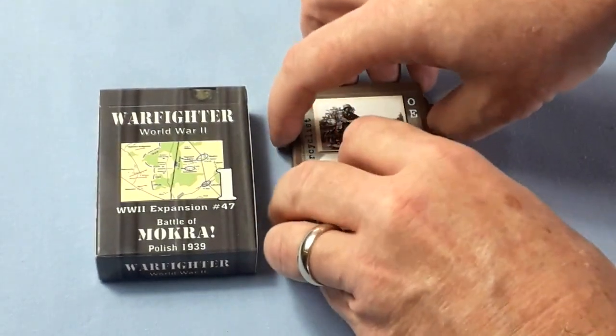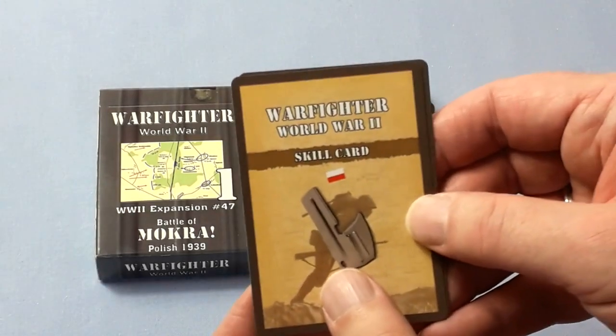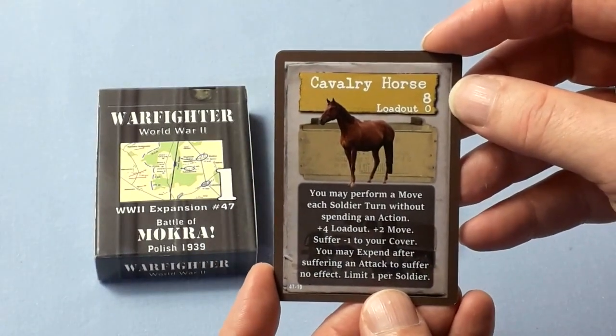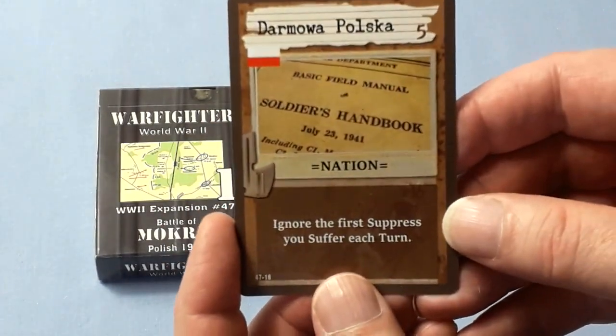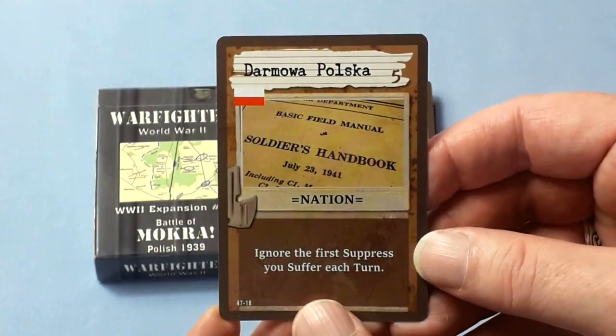Now I assume with these battle packs you just sort them into their piles and use them as is, though I think you can also incorporate them into your whole collection of Warfighter cards. We have a couple of special cards: one equipment and one skill. The equipment is the Cavalry Horse — you may perform a move each soldier turn without spending an action, giving you extra loadout so you can gallop along. And the skill is: ignore the first suppression you suffer each turn — that's a goodie.